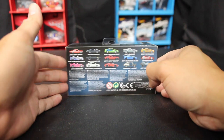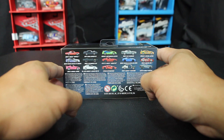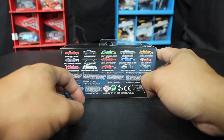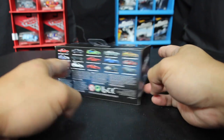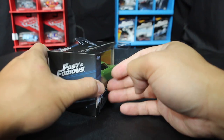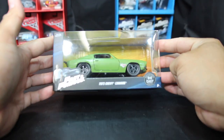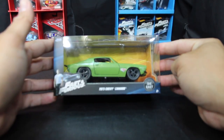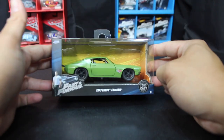Here we have the back of the box showing a bunch of older release stuff — got Dom's Impala. This one in front of you is from Fast and Furious, the fourth movie, when Brian comes back. It is the F-bomb, the 1973 Chevy Camaro F-bomb.